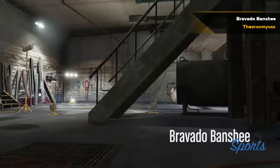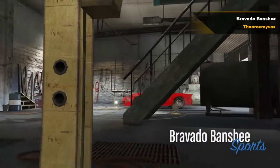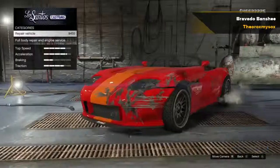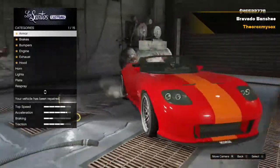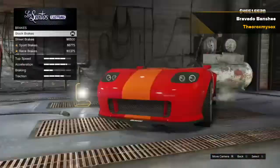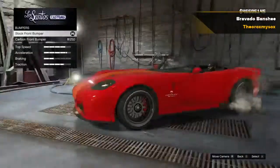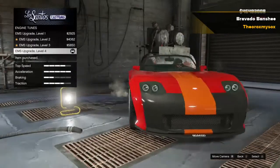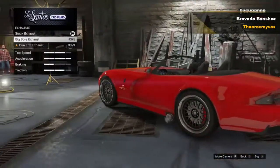What is up everybody, it's RocksMyStocks here and I'm back with another Grand Theft Auto 5 video. In today's video I'll be customizing the Bravado Banshee Sports Car. This is the topless version of it. It's a very cool sports car in the game and it's pretty cheap in online, only about $100,000. Let's get into this.